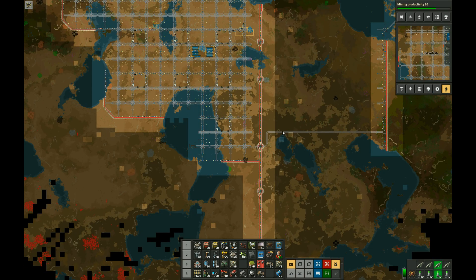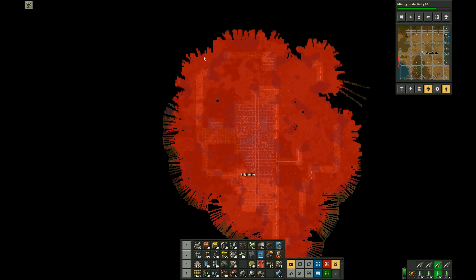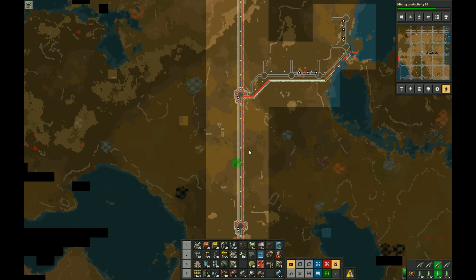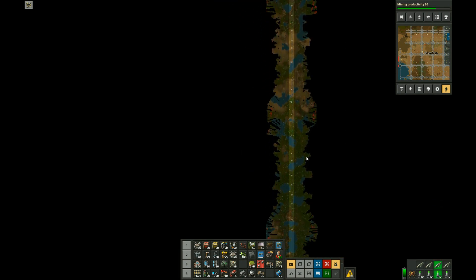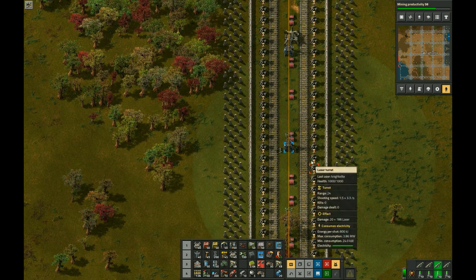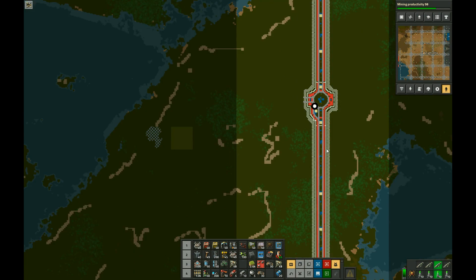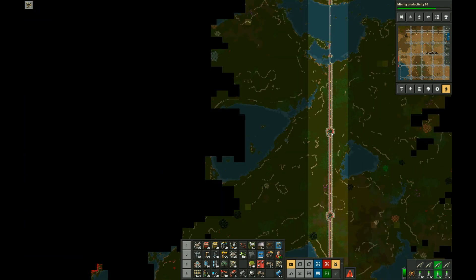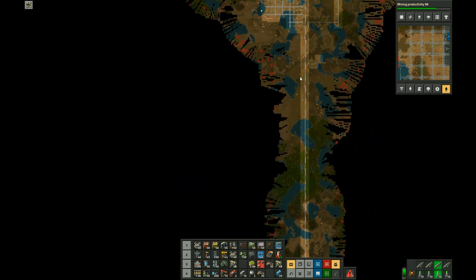Let's go over some of the base defenses. There are biters on this map, we can see them over here, and there is most definitely some pollution. The base is defended by a few different systems. The initial one I used when expanding northward is a pretty long, extremely straight shot. It consists of two parallel tracks, laser turrets, walls, radars, and conveyor belt. The conveyor belt brings artillery along so that all the artillery turrets at each of these roundabouts can shoot at the biters. That comes from the starter base — a 30 kilometer long track of red conveyor belt full of artillery.